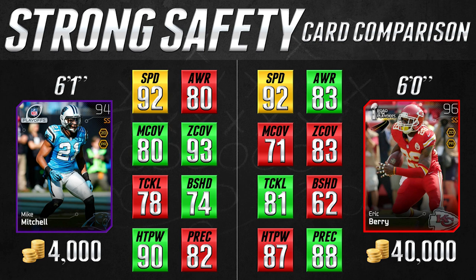Now it is a little worse in tackling — 3 worse. But his block shed is 74, which is nice, and it has 90 hit power. It is just going to destroy receivers if they try to go deep over the middle — cause fumbles, cause incompletions. This is an awesome card. In all honesty this is a better safety card than the Eric Berry card. The only thing Eric Berry is better at is 3 better in awareness, 3 better in tackling, and 6 better in play recognition. Other than that, Mike Mitchell is at least as good — same speed at 92 — or better in every single statistic, and significantly better in most of them. Again, one tenth the price. This card is crazy underpriced and absolutely worth having on your team.